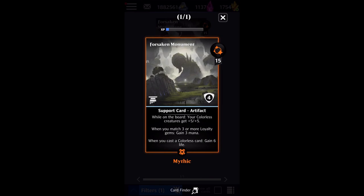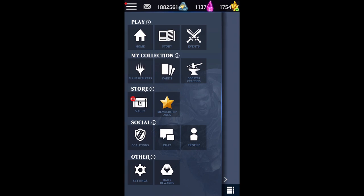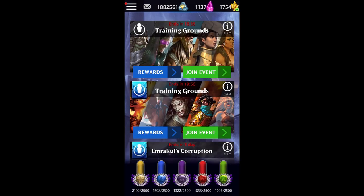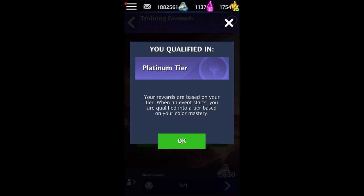Palladium Myr has a very similar ability to Forsaken Monument — when you match three or more loyalty gems, gain three mana. I'll be showing it on screen in just a second. I like to pair these two with a Planeswalker whose loyalty abilities I really want to be using. For today's video, we're going to be building a training grounds deck around Sarkhan Unbroken. You don't need to use Sarkhan Unbroken — it can really be any Planeswalker you like the loyalty abilities of — but I particularly like the way Sarkhan Unbroken's third loyalty ability works as a kill condition against our opponents.